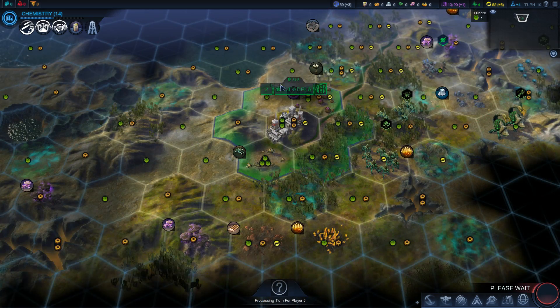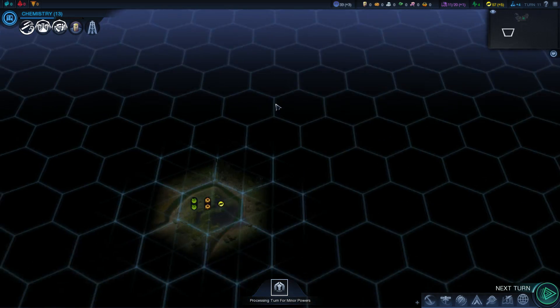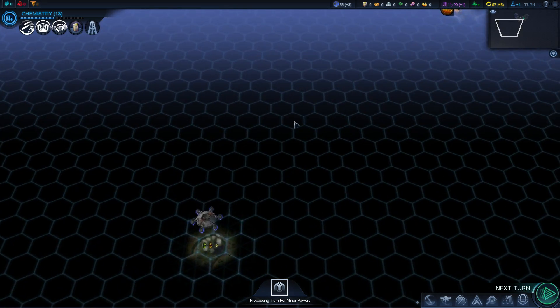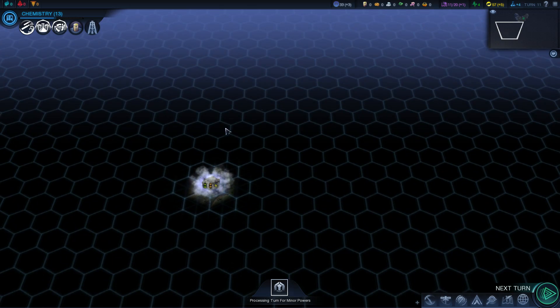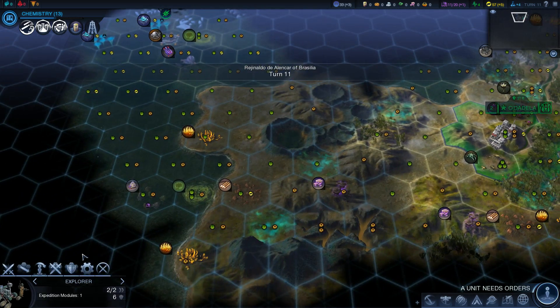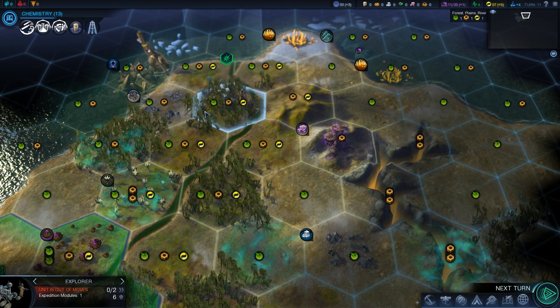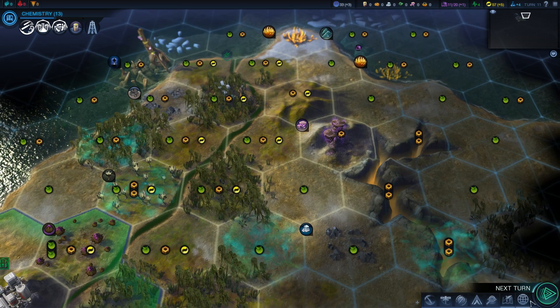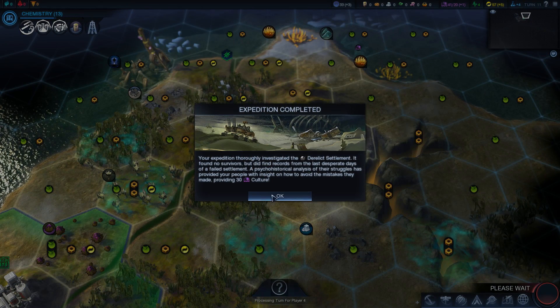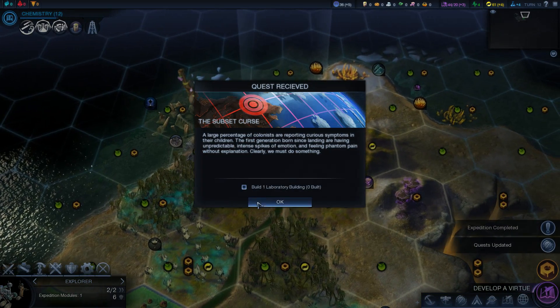We're kind of boxed in here. We're going to have to fight a lot of aliens, so we might as well go for the Might tree. Let's send this guy north because we don't know what to do with him. Yeah, we got culture — did we get anything else? No.